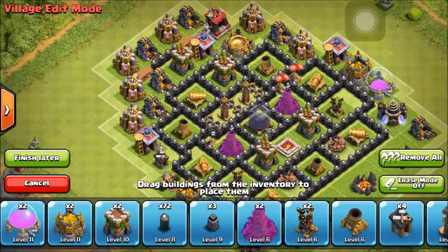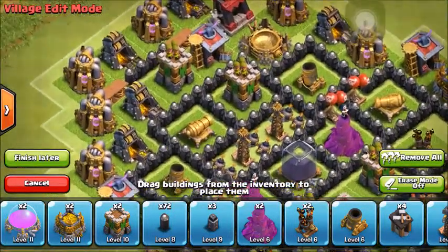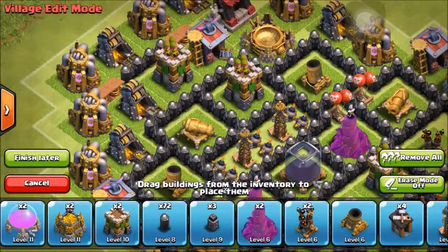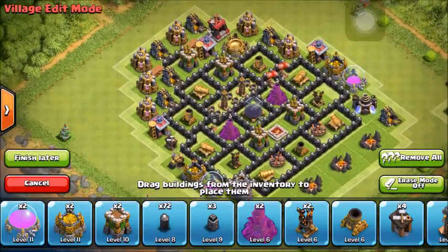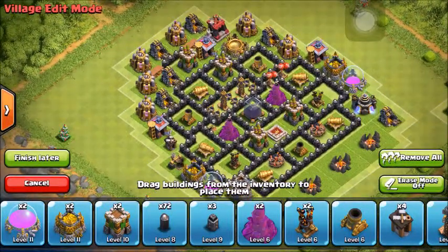I know I don't have that archer tower really guarded very well, but I have traps and it seems to be fine there. Anywhere else in my base I really couldn't have it — it just wasn't even possible.